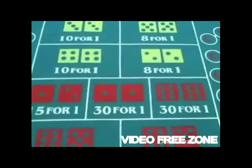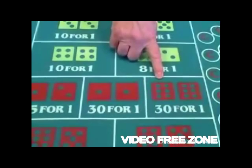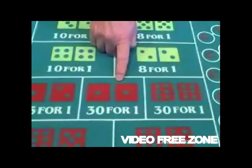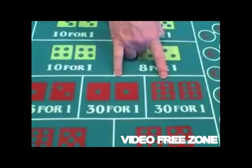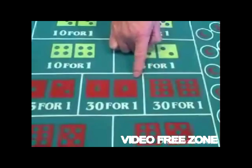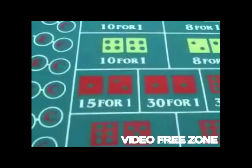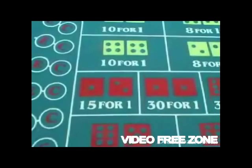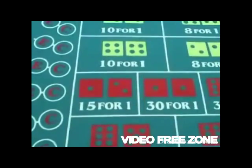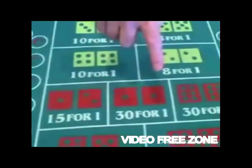Then on the crapper bets, you have aces or boxcars. The true odds would be 1 in 36. But if you notice in the layout, on this particular one, the aces and the boxcars pay 1 for 30. Moving over to the ace-deuce — there are only 2 ways to make it. But the odds they're going to pay you on ace-deuce or 11 — if you look over here in the crapper bets — ace-deuce again is 15 for 1. Yo — 15 for 1.